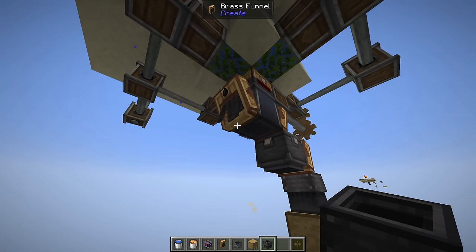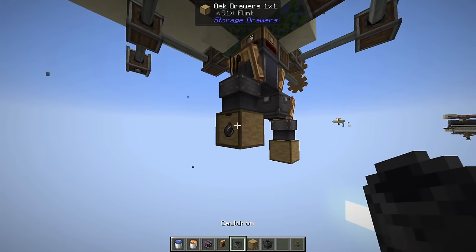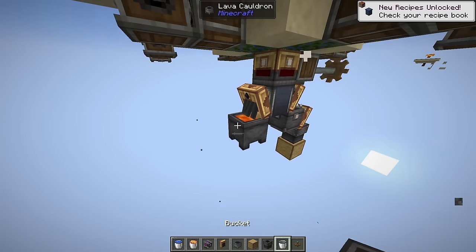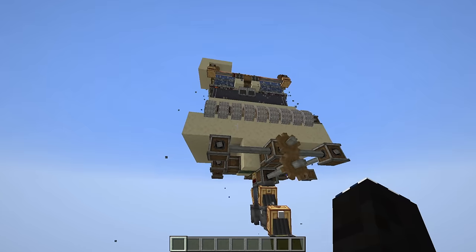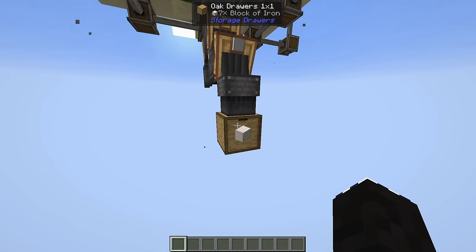If you want to save flint, you can put down another chute and drawer. However, since I don't really use flint, I'm just going to put down a cauldron with a lava bucket, which burns it all without lighting anything around it on fire. And that's the entire farm done. As you can tell, this is generating iron blocks relatively quickly — already seven, and I only put one in there to start.